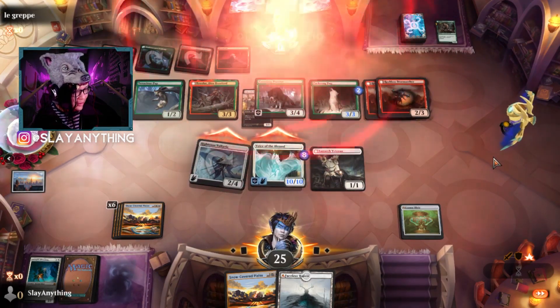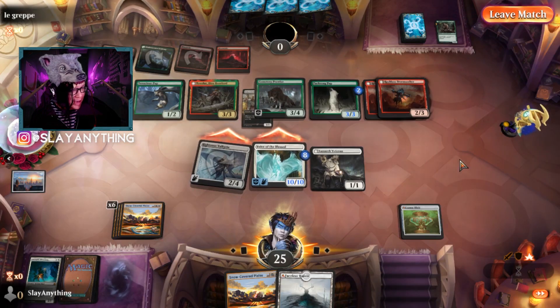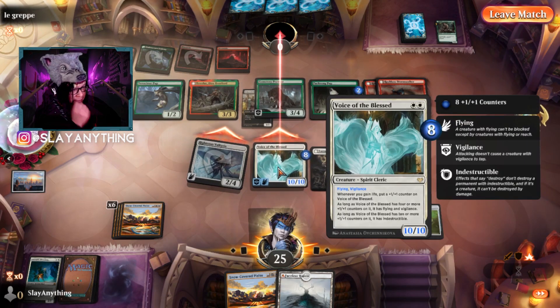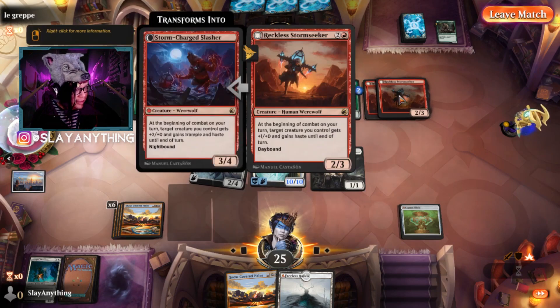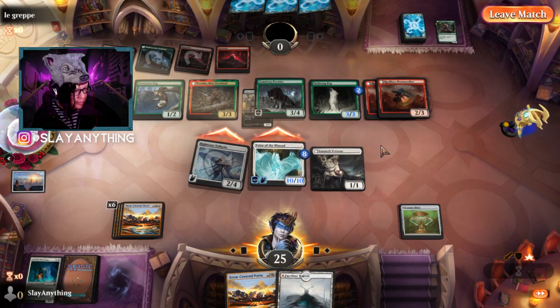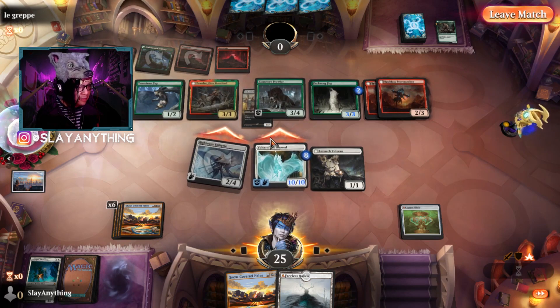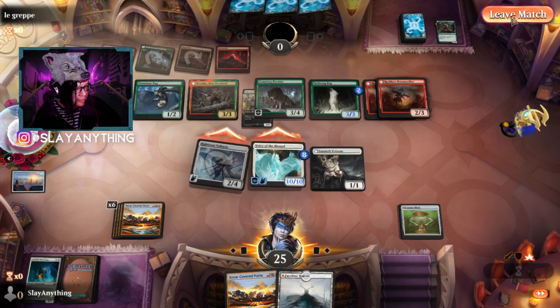Oh man, let's go! That was sick — that was exactly what showcases the power of this deck. We were going against a pretty aggro deck, and mono white does so well with that, especially with Voice of the Blessed. GG!